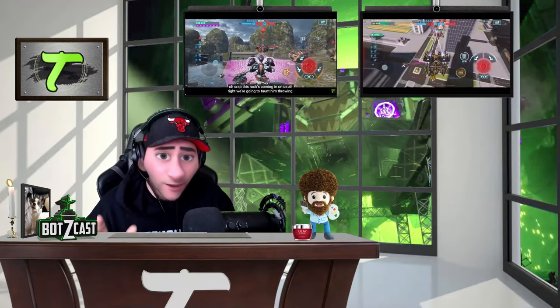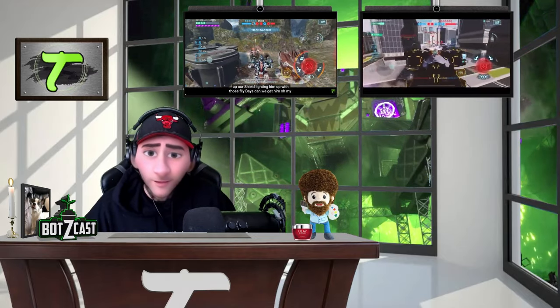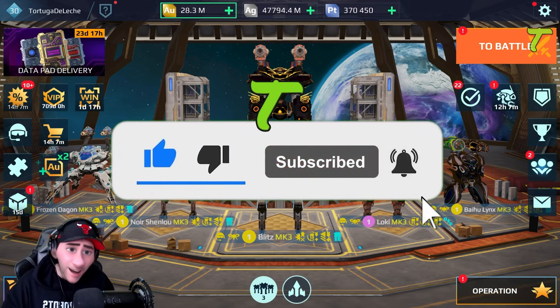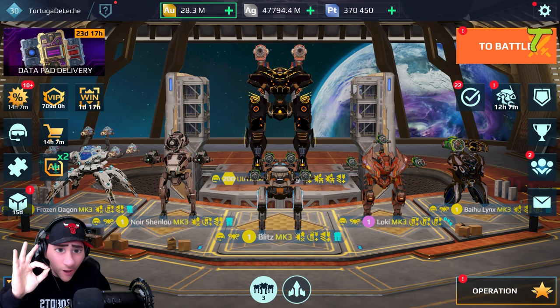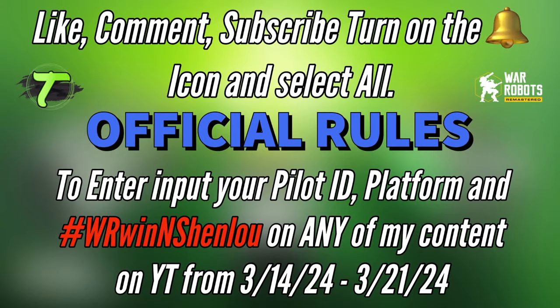Let's swing over to the hangar and check this bad boy out. Here's exactly how to enter for this Noir Shen Lu: most importantly you need to like, comment, subscribe, and turn on the bell notification set to 'All' — that's very important, otherwise YouTube won't show you all my videos. Here's how you enter: put your pilot ID, platform, and hashtag WR-Win-N-Shen-Lu into any of my content from March 14th until March 21st. Good luck to all participants.